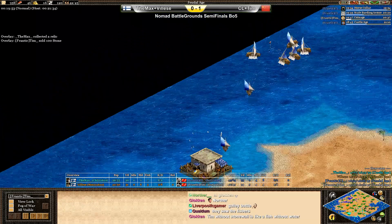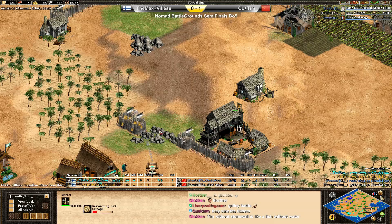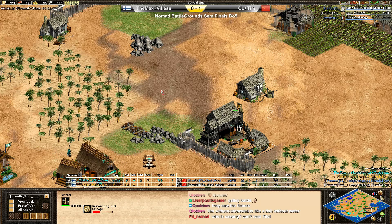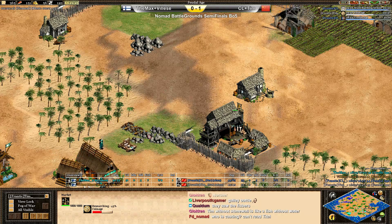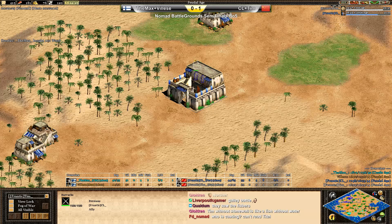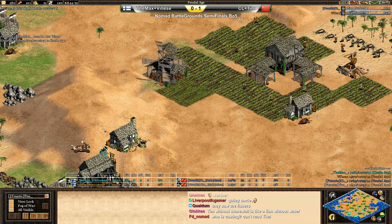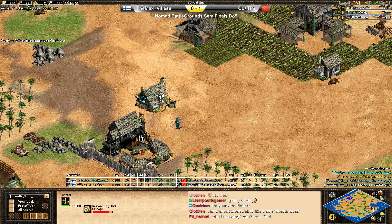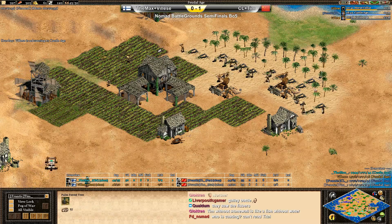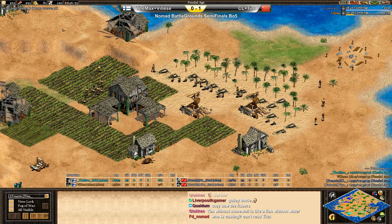CL right now going up with his first barracks doesn't have a whole lot of food economy — he has eight fishing ships, which is good, but he'll certainly need more. Getting scale barding armor, and Tim making coinage right now — he could be in a bit of trouble. The distance between Tim and CL is quite huge, so if CL wants to help anytime soon, he needs a long time to reach his teammate. Already two mangonels and two monks coming in through Tim's walls — panic mode now for Tim as all his resources are completely exposed.